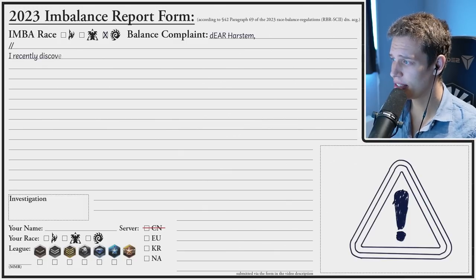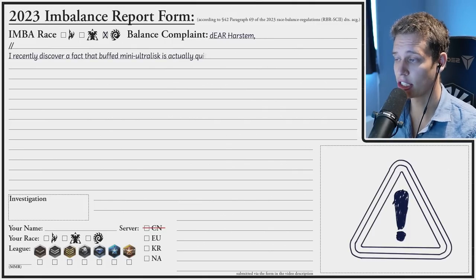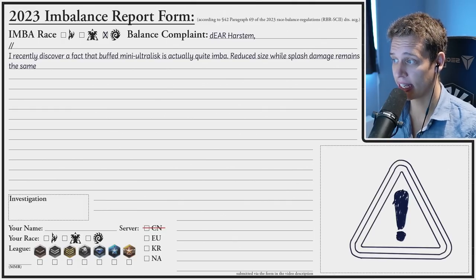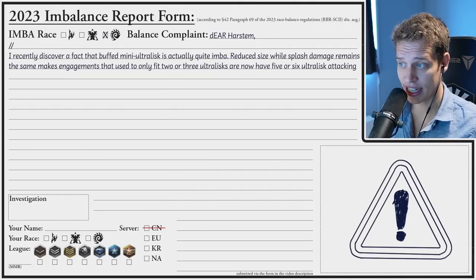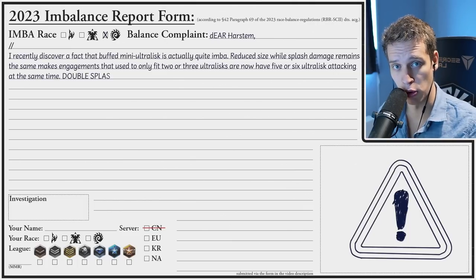Dear Harstem, I recently discovered a fact that buffed mini ultralisk is actually quite imba. Reduced size while splash damage remains the same means engagements that used to only fit 2 or 3 ultralisks now have 5 or 6 ultralisks attacking at the same time. Double splash damage!